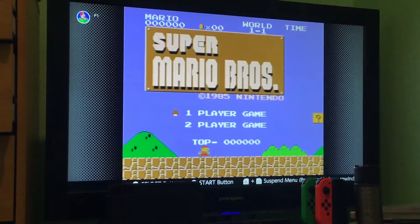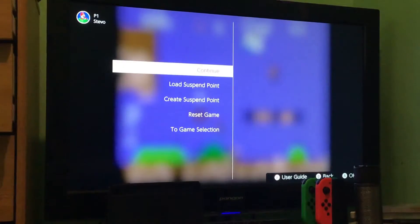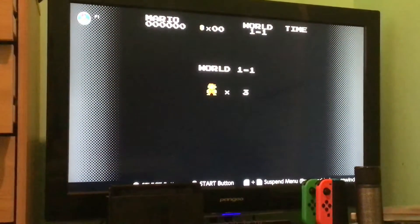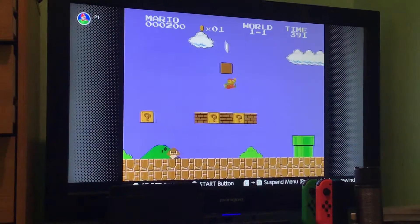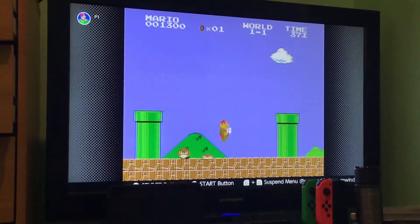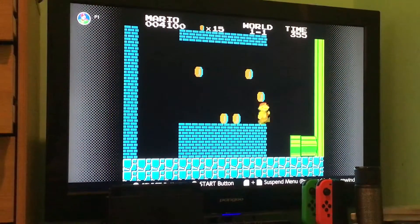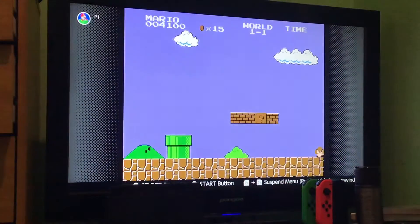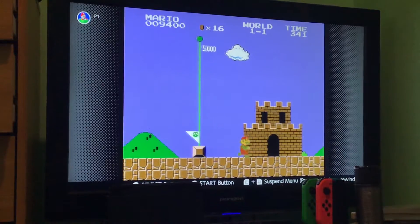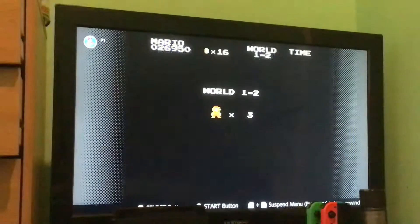Hello there everybody and welcome to the bonus video of Super Mario Roses. We're going to be showing Easter eggs and glitches — mostly the hard ones. As you can tell there's like a hidden pipe right there. It's about my birthday as you all know, but anyway, why am I explaining this stuff.